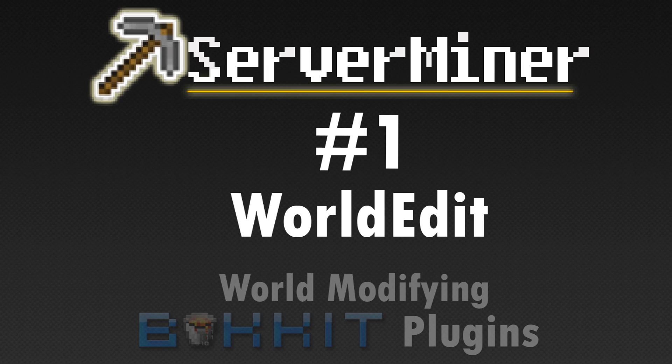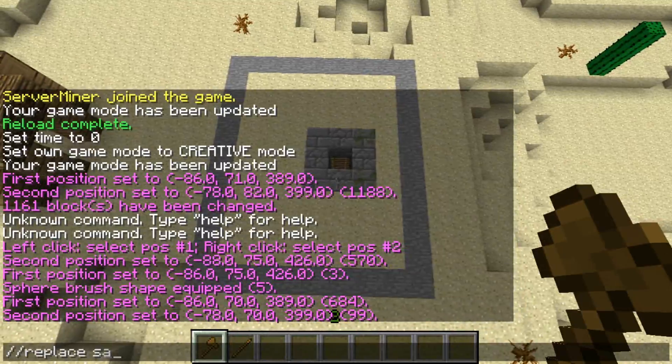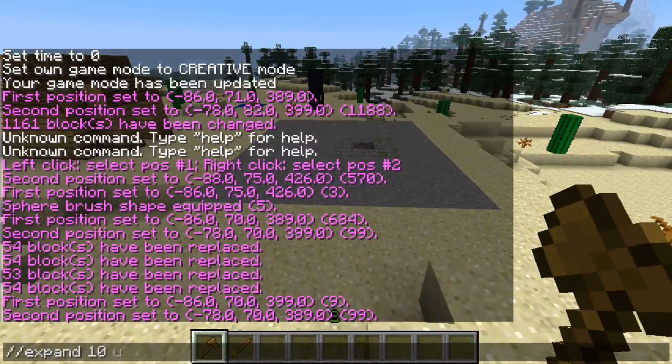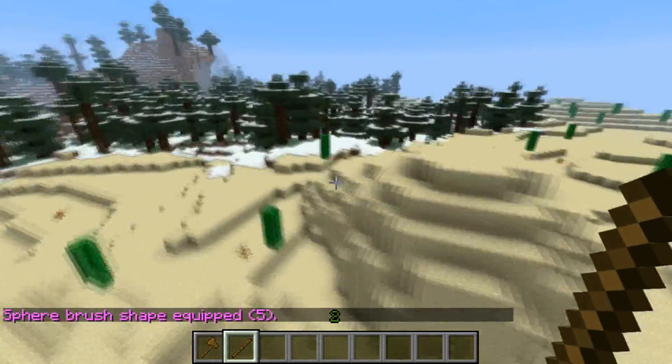And finally, the winner of this Server Miner top 5 world modification plugins is — well, you might have guessed it — WorldEdit. If you are a server owner and you haven't heard of WorldEdit, I don't know where you've been. WorldEdit is a plugin that allows you to edit the Minecraft world in all types of ways. You can really easily create mountains or giant structures using tools and commands.